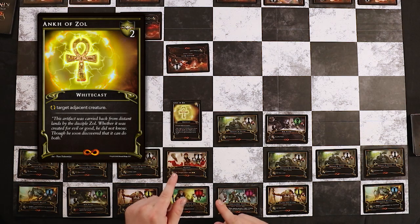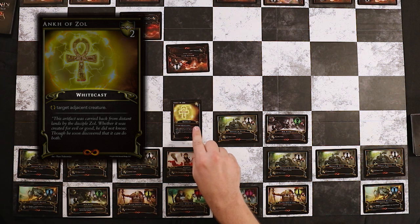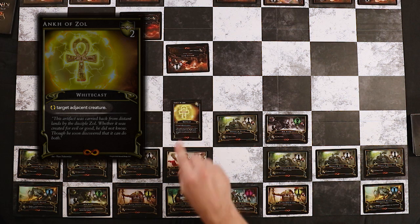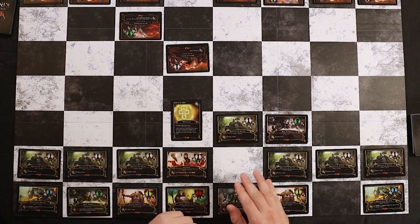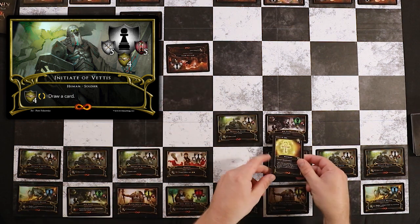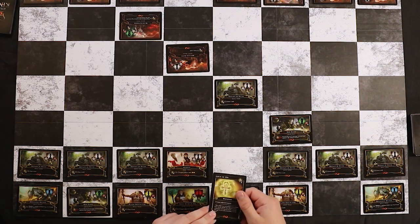Let's talk about the two different types of abilities in Eternal Kings: White Cast and Red Cast. White Cast abilities have their casting costs written in white and can only be used by the creature that you've chosen to move this turn. Take Ankh of Zol for example — its casting cost is two Wisdom written in white. Its ability is to flip a target adjacent creature. During my turn, I could choose to move Initiative Vetus and use Ankh of Zol to flip an adjacent creature like my Warpriest back to his front side, and then complete Initiative Vetus's movement.